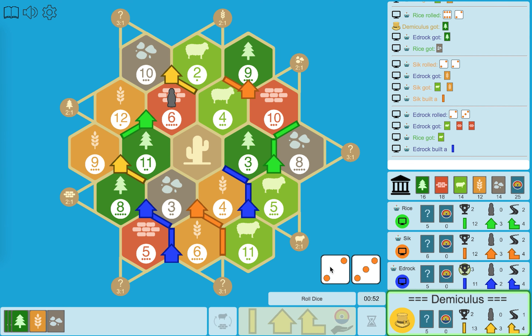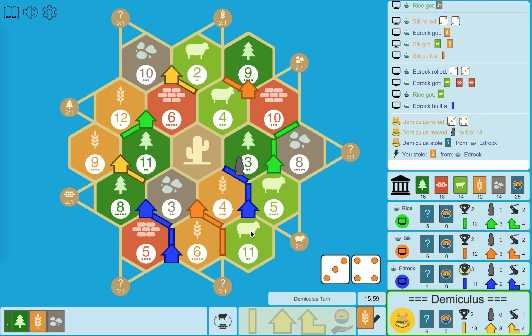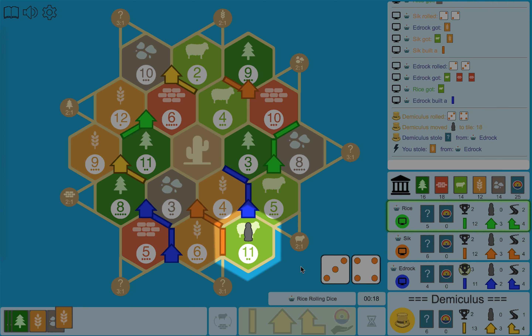When you roll a 7, you need to move the robber to another hex. Then you can choose to rob one random resource from a person with settlements or cities touching that hex. The hex that has the robber on top won't produce any resources until the robber is moved again.